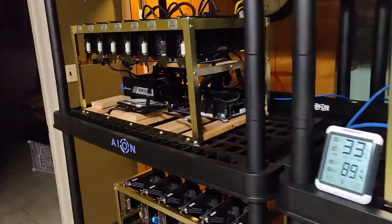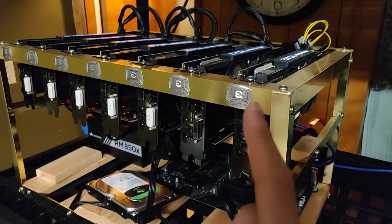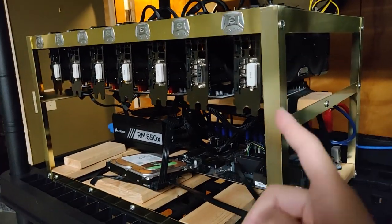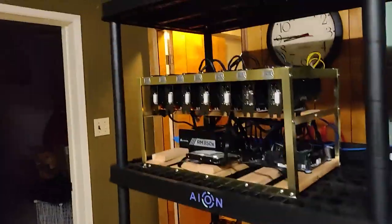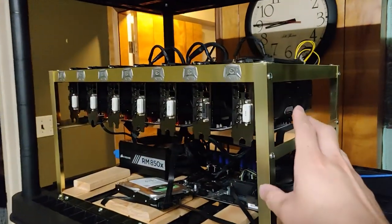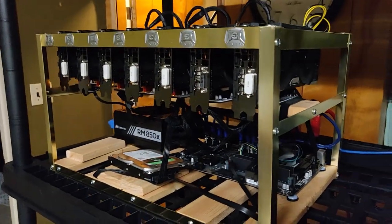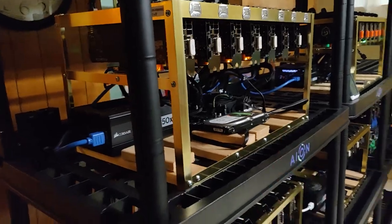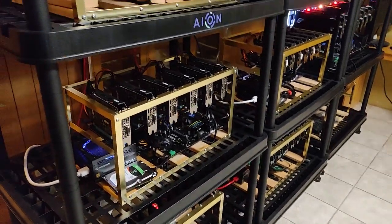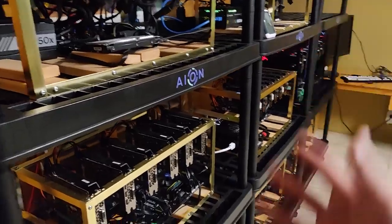Lastly, I have seven GTX 1060 3GB cards — all with Samsung memory — and they're mining Aeon right now, same as the other 3GB rig. Two rigs mining Aeon with really good power consumption — about 580 watts total for all seven cards. Pretty profitable and low power consumption. I love this rig, but I'm thinking of selling these cards to get more density and more hash rate.